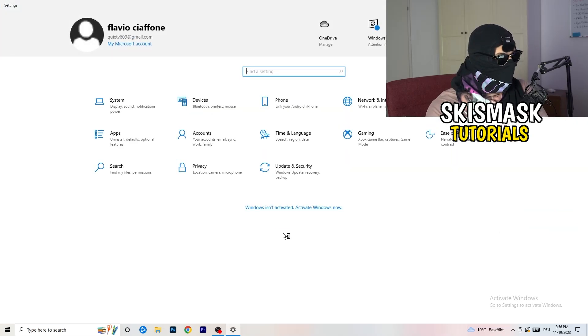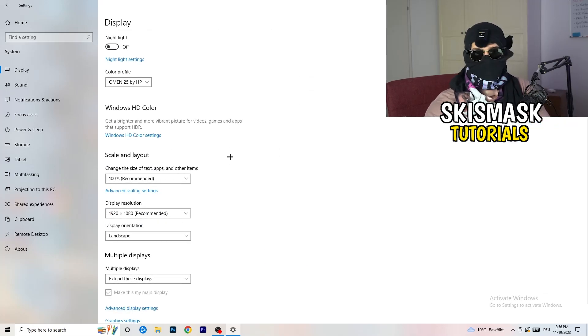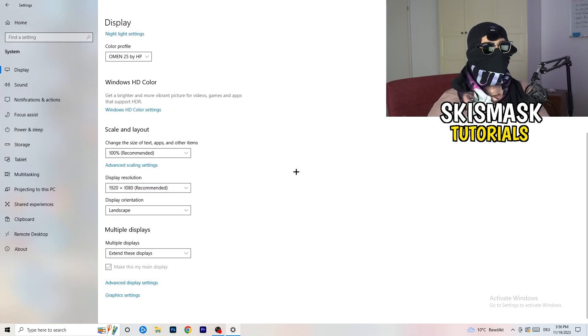Go back and click on System. Under Display, if you have two monitors, identify which is your main monitor. Go to Scale and Layout and change the size of text, apps, and other items to 100% as recommended. Make sure your display resolution matches your in-game resolution — if you're using a stretched resolution like 1720x1080, your monitor resolution should match, otherwise things won't work correctly.